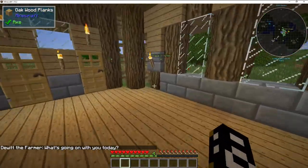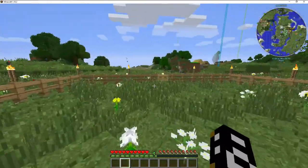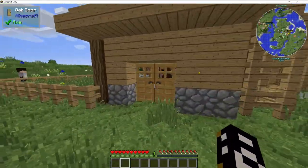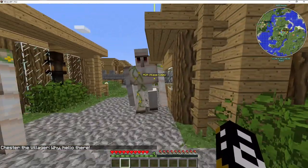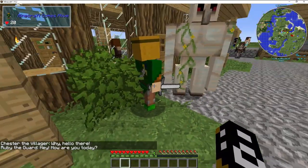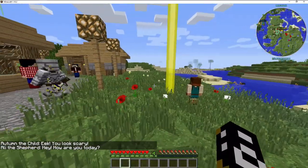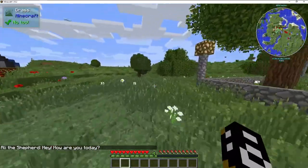I didn't put any doors yet because I figured if I make some double doors I could get these guys here. These guys are protectors, so they can protect the village. And then also these guys here can protect the village as well. So the villagers should be okay. But I'm just banking on that.